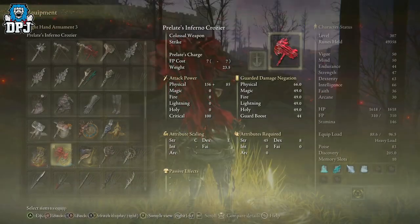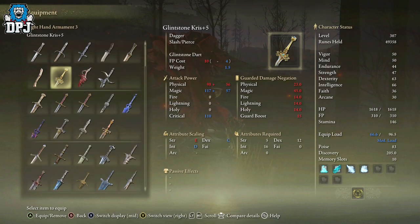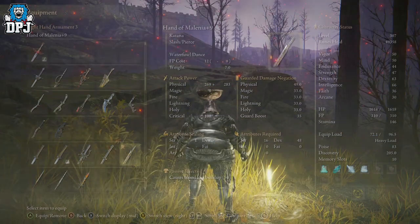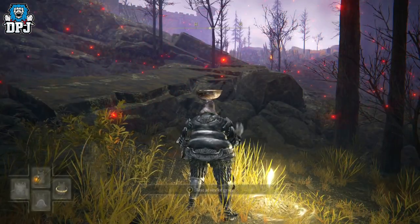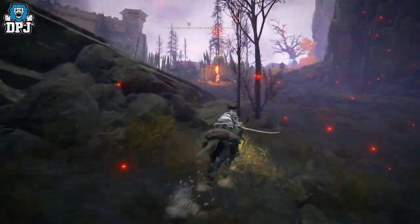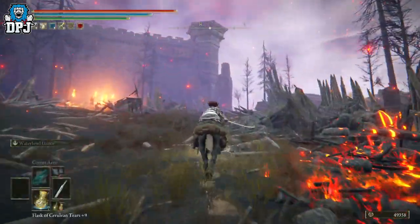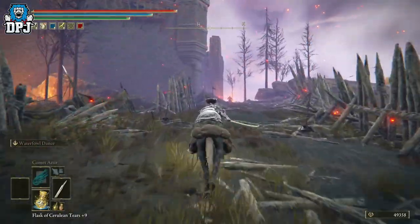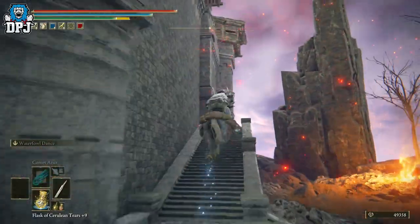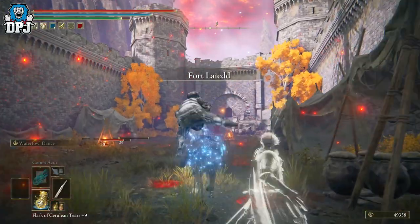I'll showcase it now — I've got better armor on so I'll swap weapons. I'll jump on my horse and run up in this direction. This is the altered version of the set; the normal version has a red robe on it which I don't like as much. I prefer this altered look — I've seen images of it but not in game until now.